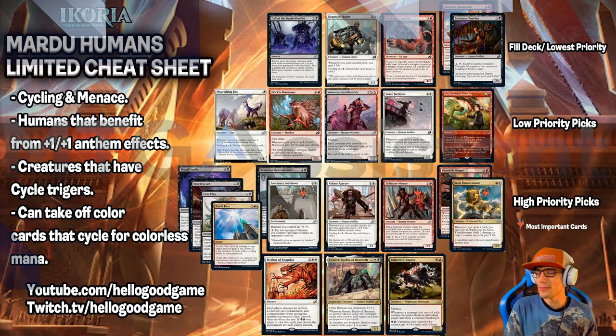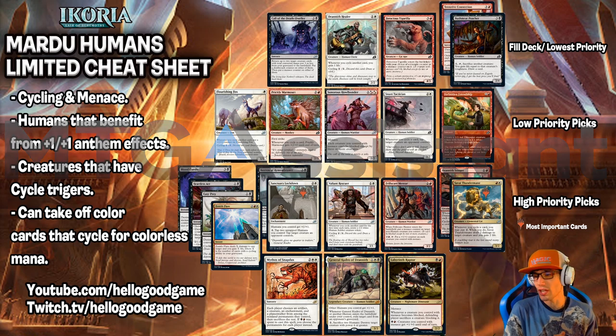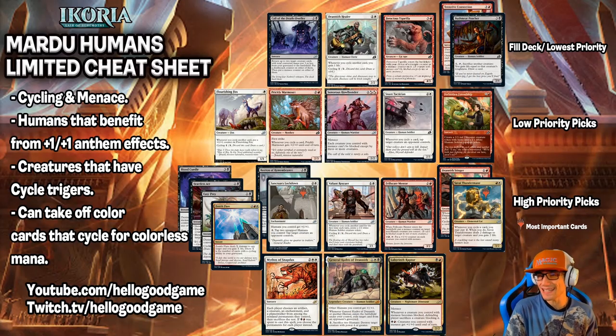This video is brought to you by AetherHub.com and MTGA Assistant, which you can download through the link in the description below. I am live on Twitch every single day at twitch.tv/hellogoodgame at 6 a.m. PST. We also have daily uploads on YouTube at youtube.com/hellogoodgame. Be sure to check both of those out, and most importantly, join our Discord with the link in the description below.